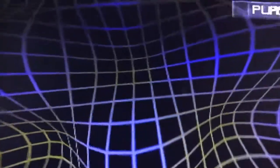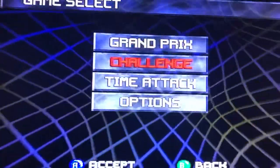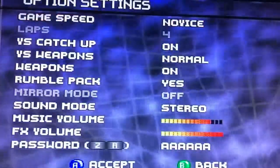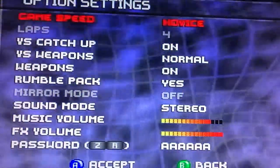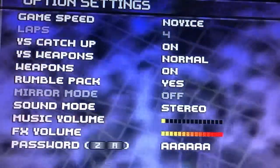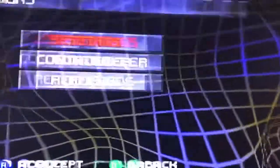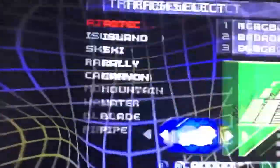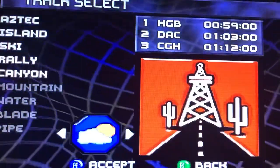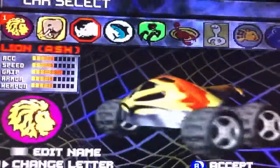Now on to the review. Today I'll be talking about what I consider to be a hidden gem racing game for the Nintendo 64. It's called SCARS, or Super Computer Animal Racing Simulator. This is an arcade kart racer developed by Vivid Image and published by Ubisoft. It was released for PlayStation 1, Nintendo 64, and PC. The Nintendo 64 port saw a North American release of December 4th, 1998.